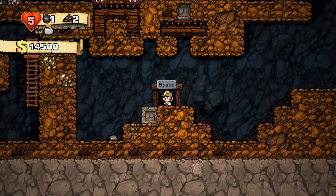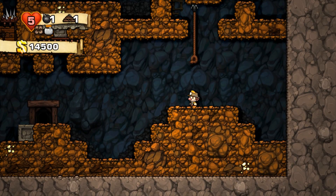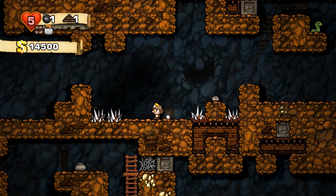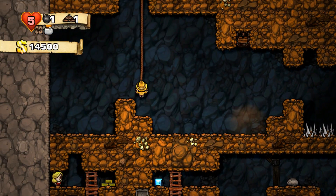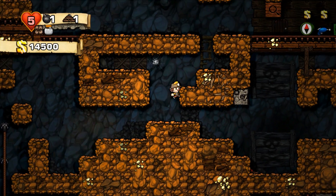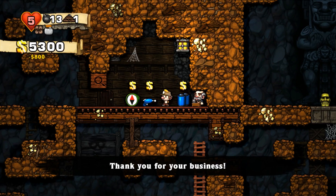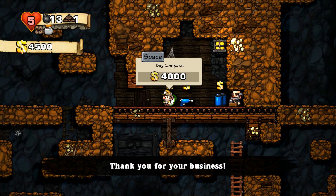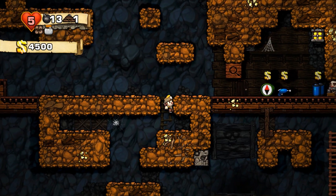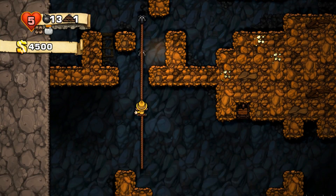Unfortunately I did not make enough money here to purchase the jetpack, but I do need some more bombs. So I'm going to use one more rope, climb back up, go back to the store and buy myself a box of bombs. We have 4,000 left — actually the compass could be very useful, but I'm not going to buy it right now. Maybe later on if we encounter it again, or maybe we're lucky enough to find one, which would be even better.